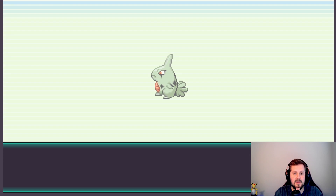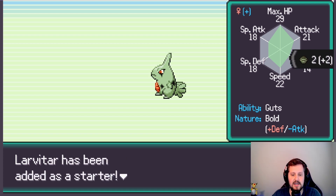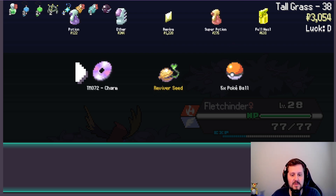This is one of our special eggs — this was the rare egg. What did we get from it? A Larvitar! We have not seen a Larvitar yet, so that's pretty awesome. I don't know if Bold is the best nature for it, and it's not shiny, which is unfortunate, but that's okay — I still got one. Love that.